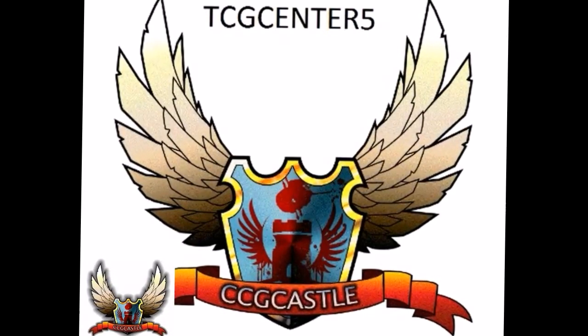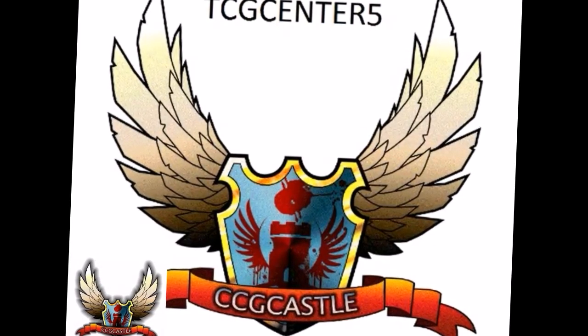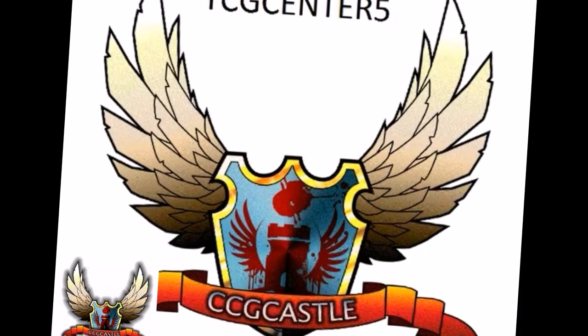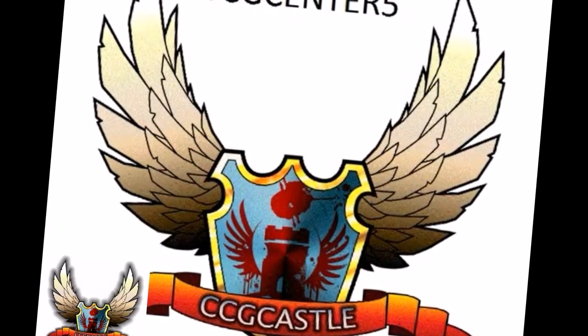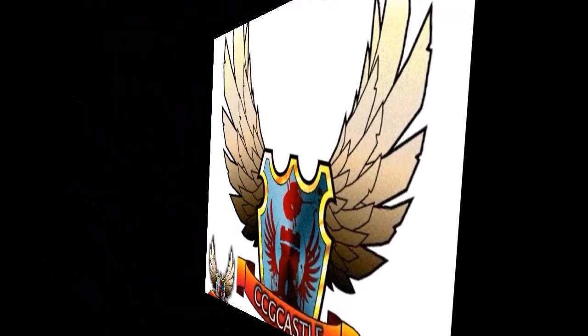Don't miss TCGCastle.com, the best place for Pokemon Trading Card Game. We have singles for Standard and Expanded, sealed products like Team Decks, Booster Boxes and Tins. With the TCGCenter5 code you will get 5% discount on your purchase. Also don't miss the pre-order for Fate Collade starting from April 1st.